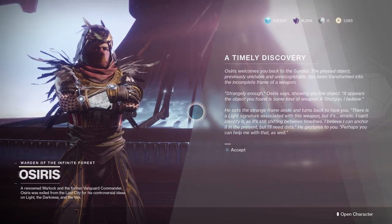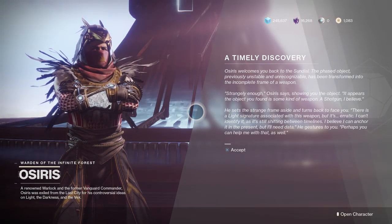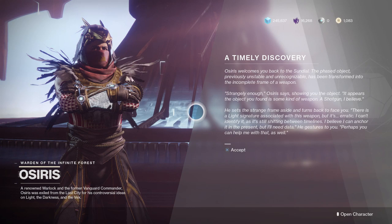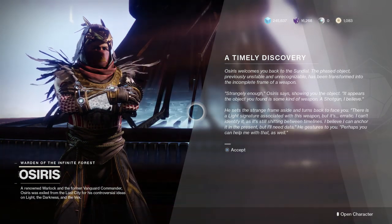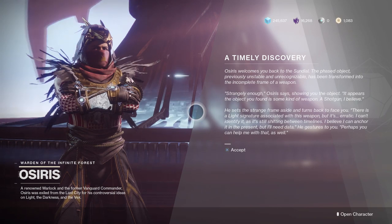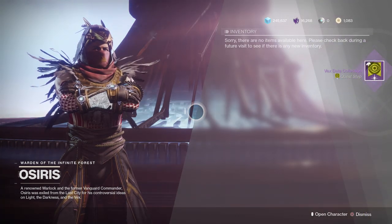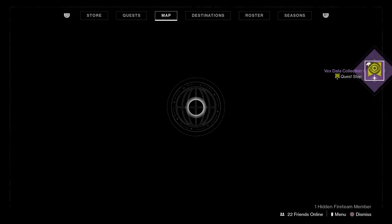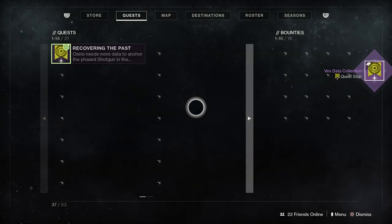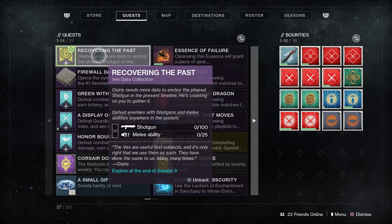The next step of the quest requires us to get shotgun and melee kills. I will show you guys the best spot to do that. In a timely discovery, he talks about how the weapon is all over the place, but now we need to go get 100 shotgun kills and 25 melee kills. Once you have the next quest step, you need 100 shotgun kills and 25 melee kills.